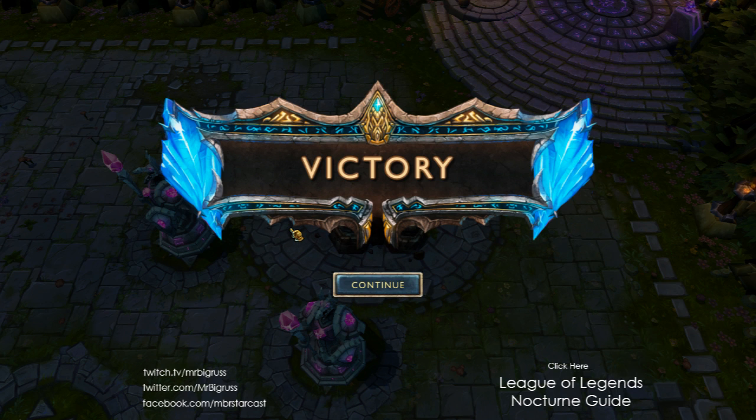Normally if I ever go for an invade, I'd take ignite — which probably sometimes gives the enemy jungler an idea that I'm going to invade. But we didn't need the ignite, one because Eve's a bit squishy, she's taking the red buff, she didn't see us coming. We actually stole the red buff — so the fact that I've now stolen the red buff means I get that damage, the little tick or something from it, doing that additional damage to her.